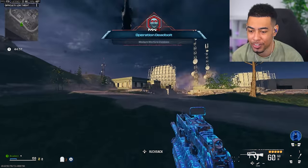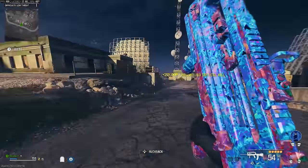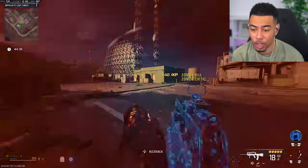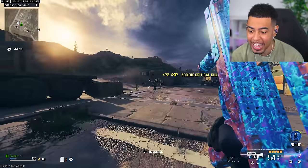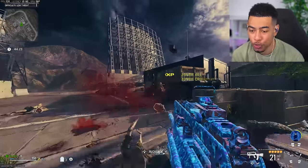I know I need hip fire kills, so I've got a bunch of hip fire attachments on. There's a Hellhound - I need some of those kills too. I've been playing a lot of Zombies recently and it turns out I genuinely love this. Get out of my way - I actually love this.